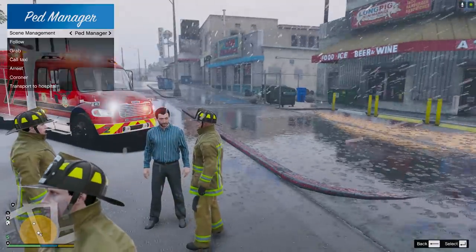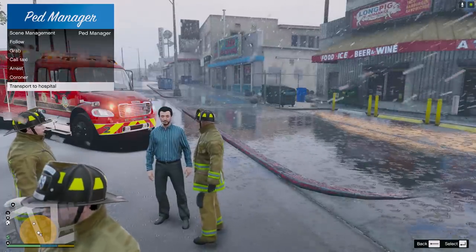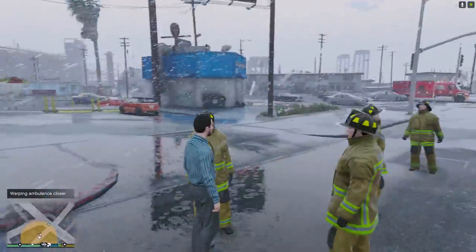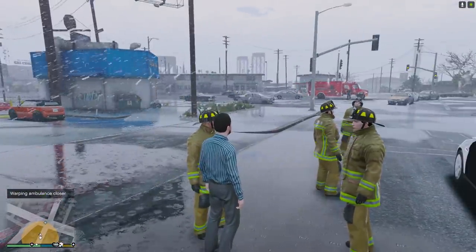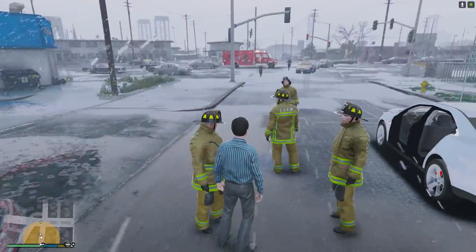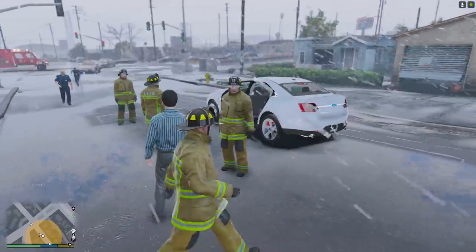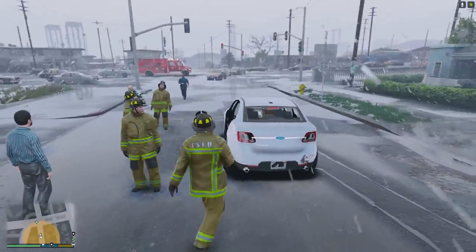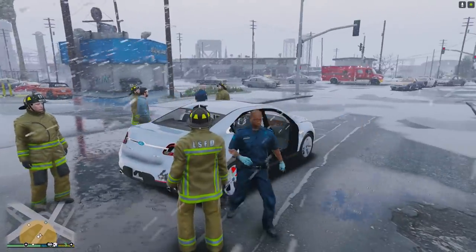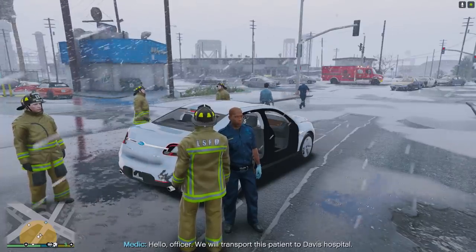All right, we'll transport him. Ambulance is arriving on scene and they should be able to take him probably to the Davis hospital — I think that's the closest location. We'll get a tow truck out for the car and head back to the firehouse. That was a successful rescue — looks like everybody's going to be okay. He will be transported to Davis.